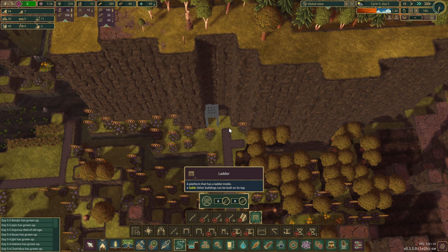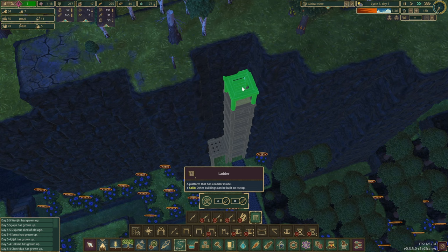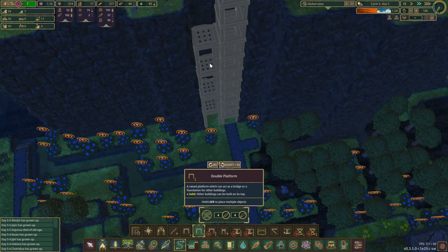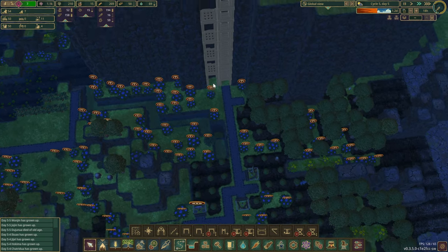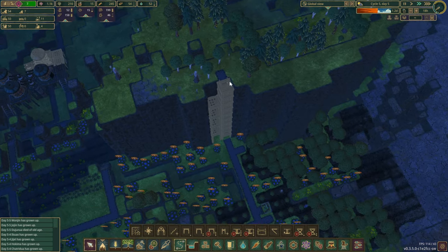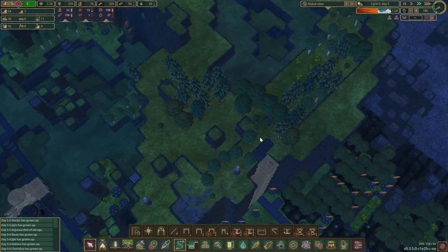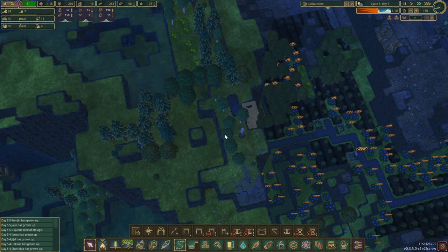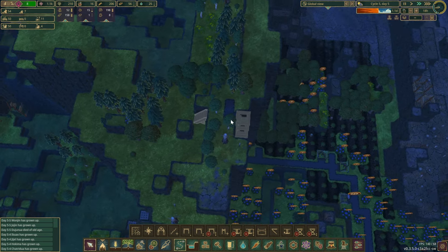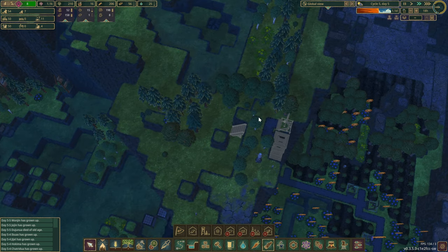We are going to need a platform and then a series of stairs or ladders up the mountain. That's going to be quite a bit of work for them, but it's going to allow us the access that we need. We most likely will be needing a lumberjack up here because we have to clear up the space, and it would also be lovely to get those logs from here straight away as well.